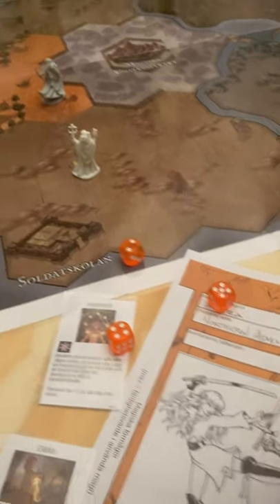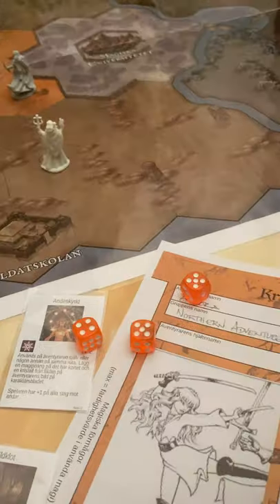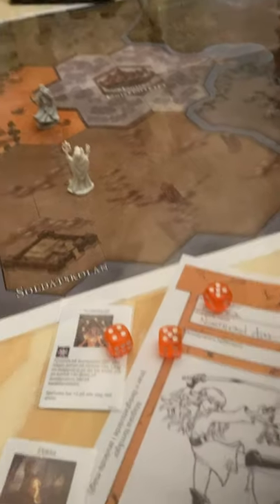Or you can spend six crystals to select the outcome of a die. The flux crystals are also used as money — as a currency in the game.